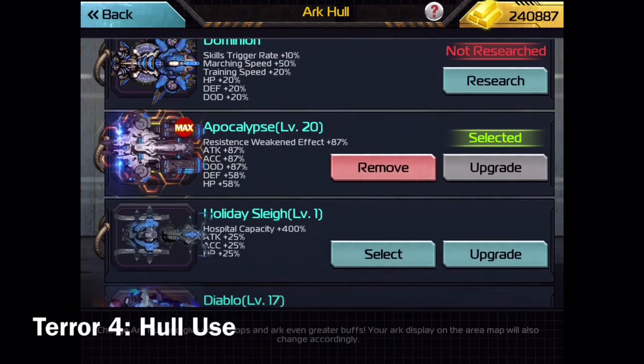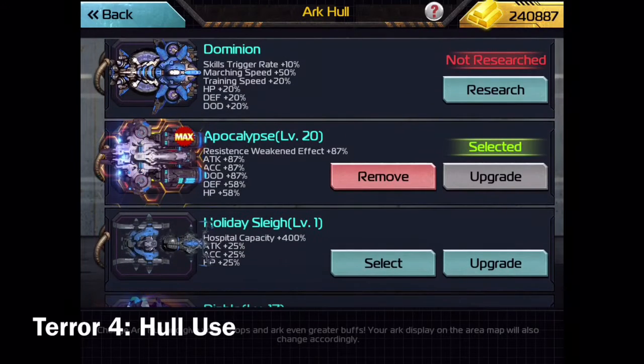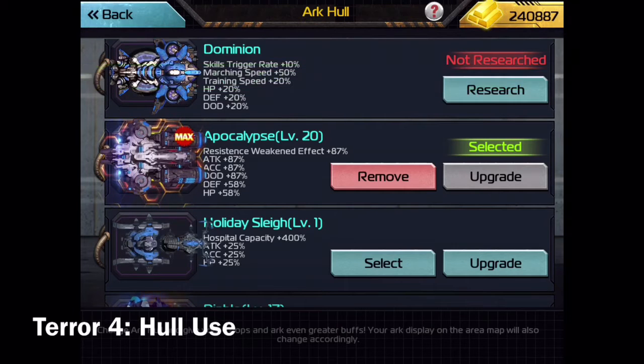So I'm going to use Apocalypse here. The way that the hull bonuses take effect is it happens at the trigger point. All of these battle stats from the Apocalypse are referenced by the game and utilized at the point of battle — not before. So it doesn't matter what hull you send at the enemy; what matters is what hull you are in when you actually go to fight.